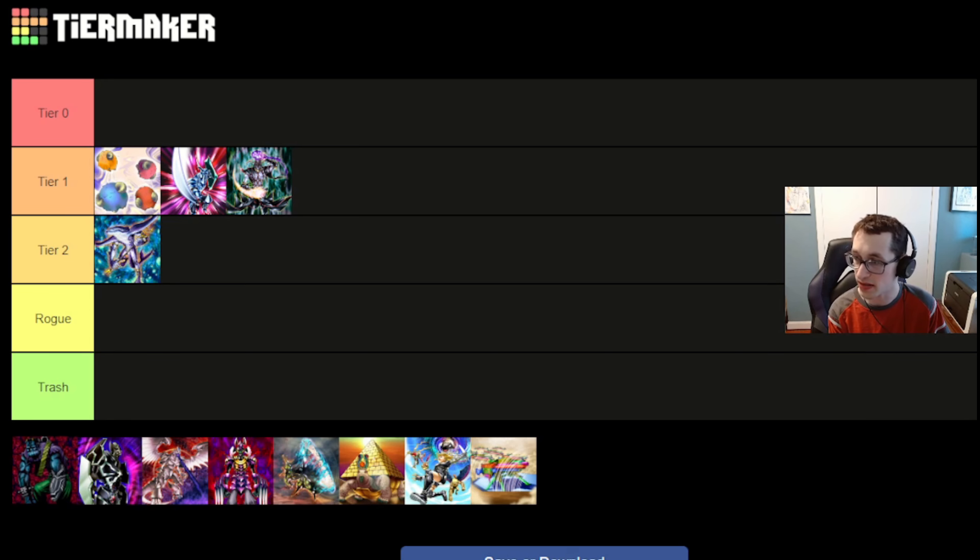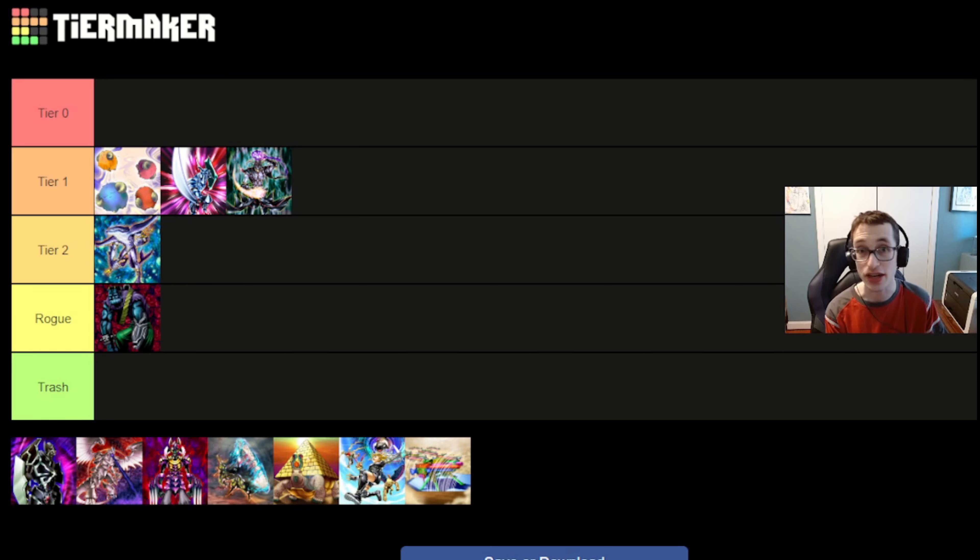Moving on, we've got Stein decks. Stein I'm going to put in Rogue. You can slot Stein into a more powerful deck like Reason Gate Turbo and probably see some success, but honestly most Reason Gate Turbo decks should not be playing Stein — it just didn't do enough to increase the ceiling of that deck. Most Stein decks themselves can pull off their combo occasionally, but it takes a lot to set up, and if it fails you're down 5,000 life points in a very vulnerable spot. Maybe if people tinker with the builds more it could be better, but right now it's just Rogue tier.